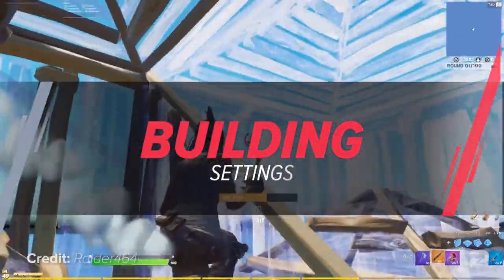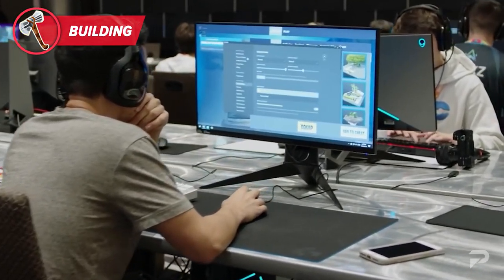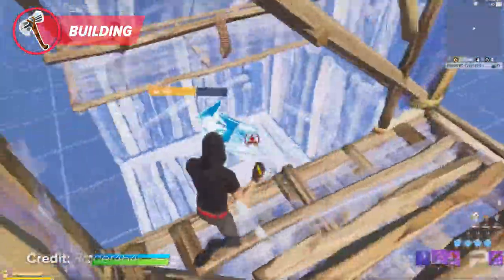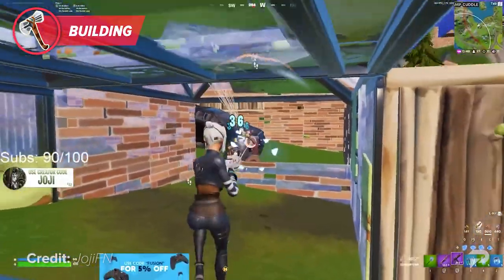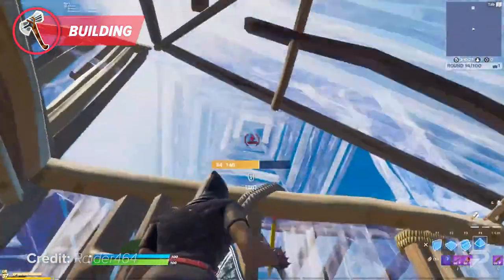Now that we've got your sensitivities out of the way, let's make sure your building keybinds are up to par. There haven't been any changes made to building this season, but we still want to show you what it means to have optimal binds. Your main goal when deciding on your keybinds should be to minimize how often you need to take your fingers off of the basic movement keys — WASD. Doing this will allow you to move around freely while building. If you have a mouse with at least two side buttons, you're in luck. Almost all of the pros today are binding two of their building keybinds to their side buttons, so you only need to bind two building keys on your actual keyboard.